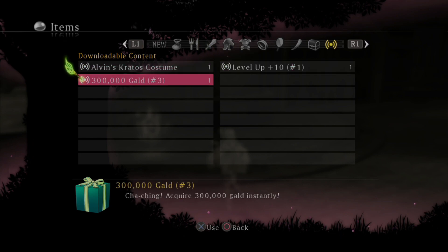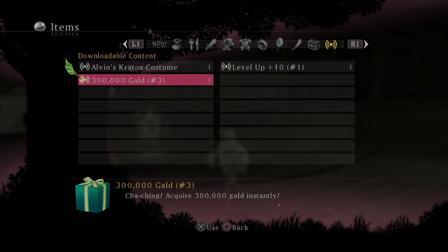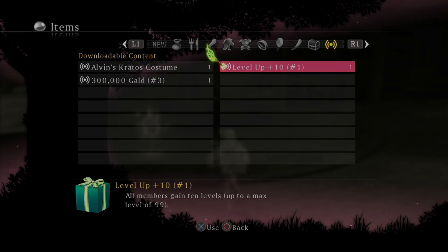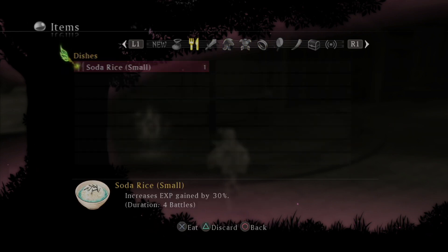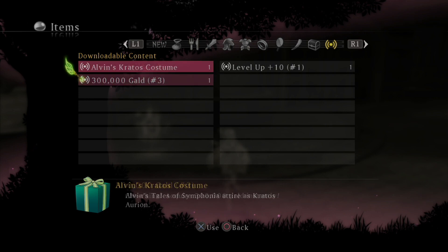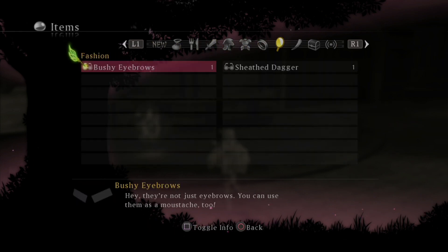Oh, I have Alvin's Kratos costume — I remember this! Back when I very first played this game, I had like five bucks sitting on my PlayStation account. I bought the DLC of Alvin's Kratos outfit, and then there was a $2 'hey here's a bunch of money and level-ups.' I had like three to five bucks left on my Sony account when I was playing this, so I bought it to skip grinding for a boss fight. We're not gonna use that in this playthrough because I'm way beyond needing stuff like that. But that's funny that it's still there — I'm amazed it kept that memorized in my account.